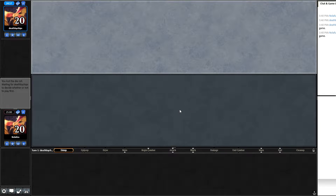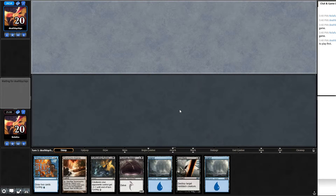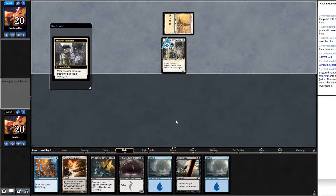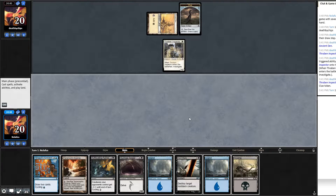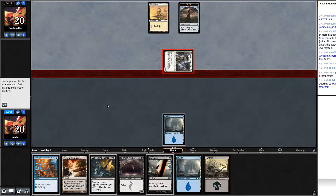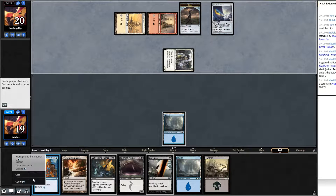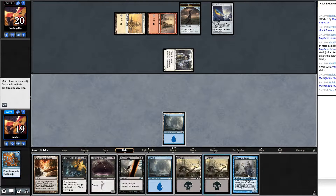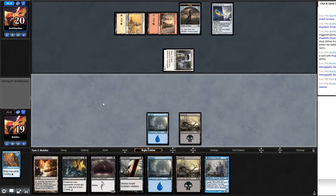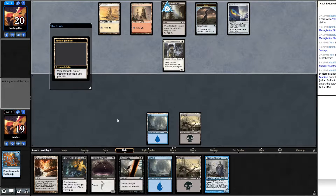Hopefully our first real match. We lose the dice roll. Opening hand has Terramorphic Expanse, two islands, Doom Blade, Suffocating Fumes — I'll keep it. It'll be a while before we can cast Gurmag but hopefully they won't be too aggressive. Opponent plays Ancient Den and Thraben Inspector — looks like Azorius Metalcraft, or maybe Boros Bully. We play an island, cycle Illumination at their end step, draw another land. Play a swamp, hold up Doom Blade, decide to wait a turn before playing Delver.